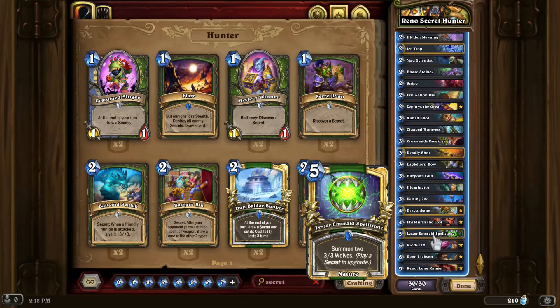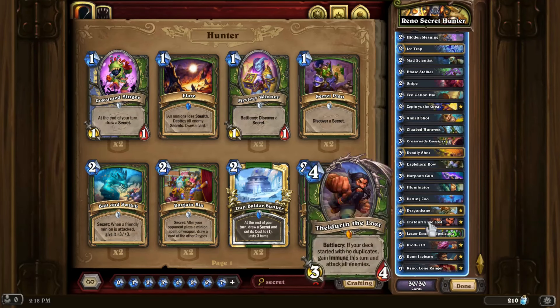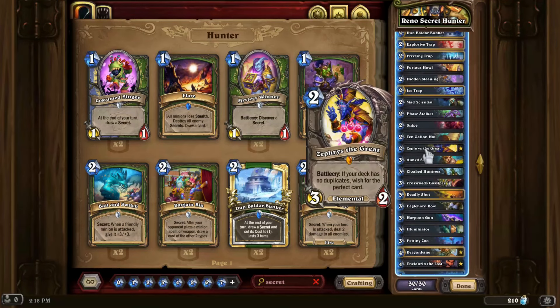Before we get to gameplay, let's get to the rest of the deck tech. The other parts of the list are pretty self-explanatory. All of the cards that are Reno — also known as Singleton, or Highland, or whatever you want to call them — payoffs. All of these cards do a great job of plugging the gaps and filling the holes that the very narrow secret package can't do on its own.